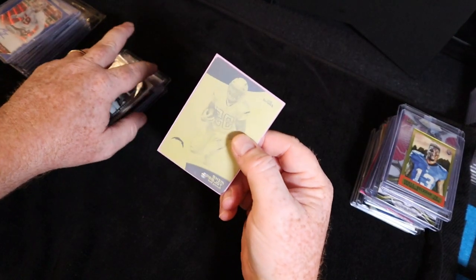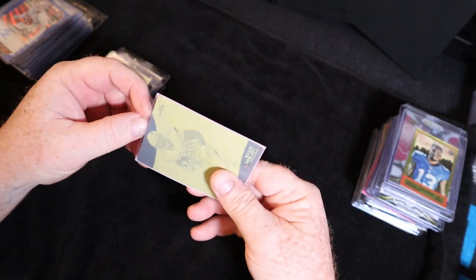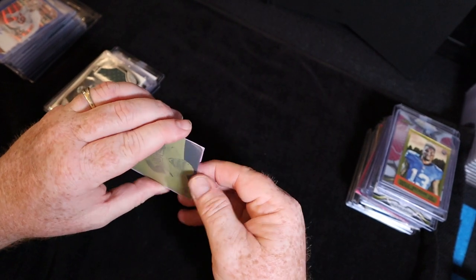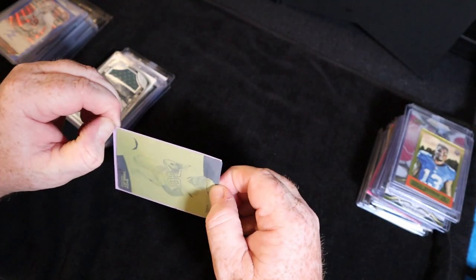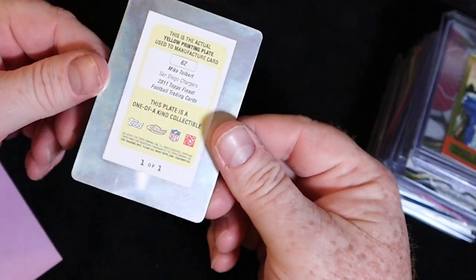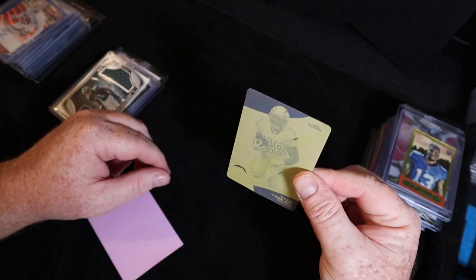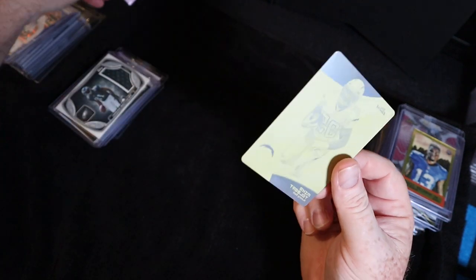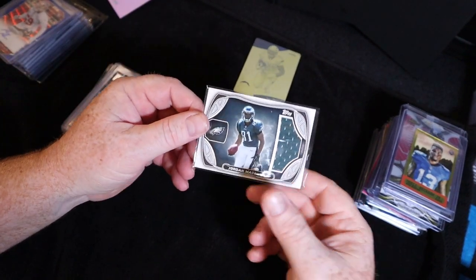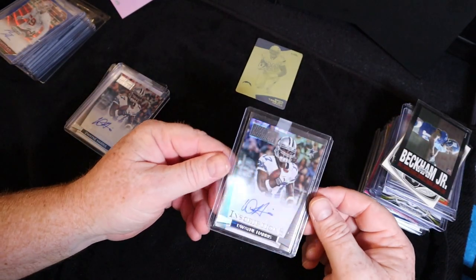Le'Veon Bell to 25 — Steelers got a great fan base. Odell Beckham mini gold. This Topps mini gold is Mike Tolbert — I hadn't taken it out yet, but in the picture it showed it is a printing plate. These Pokemon sleeves are super difficult to get the card out of. There you go — it's a printing plate and it is a one-of-one. So the Tolbert — more Panthers fans might be into that. That's probably a highlight of the collection as well.